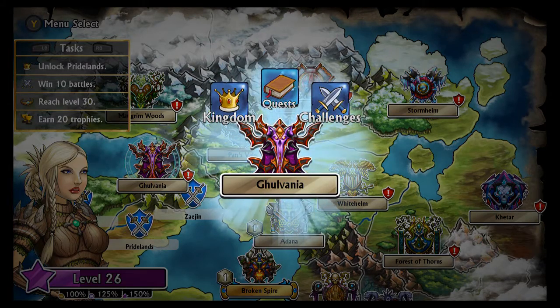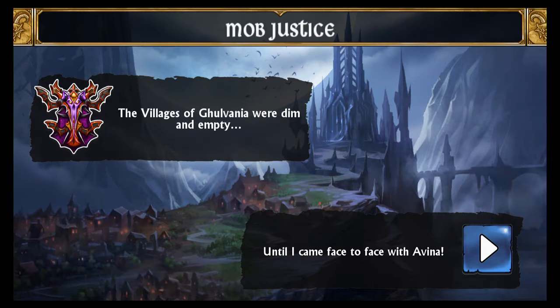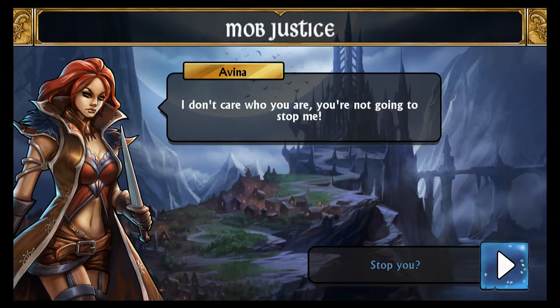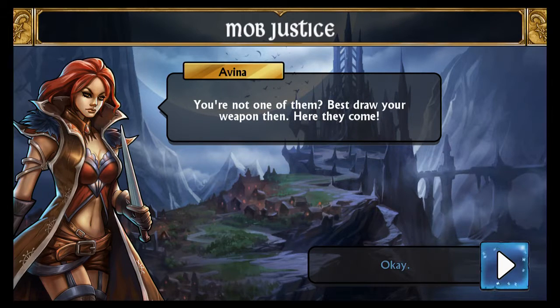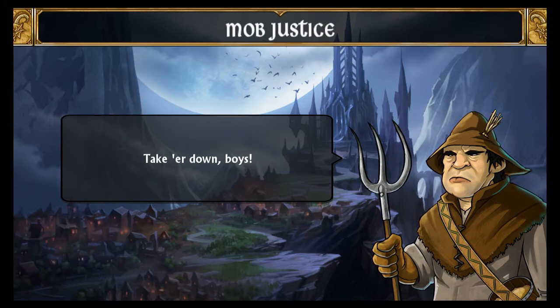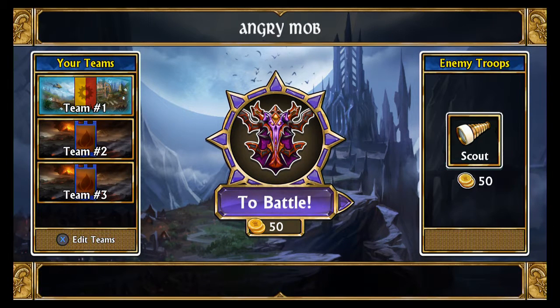Let's go over here to Galvania to see what it is. The village of Galvania were dim and empty until I came face to face with Avena. 'Don't come any closer. I don't care who you are, you're not going to stop me. You're not one of them. Best draw your weapon. Here they come.' So it'll set you up like this and then once you complete it you roll on to the next set. They're pretty long, and at the end once you finish one of these campaigns you actually get a troop card, usually represented by whoever leads you through it.